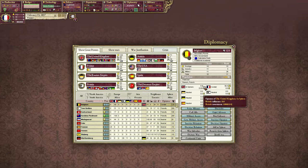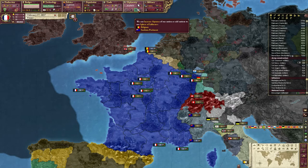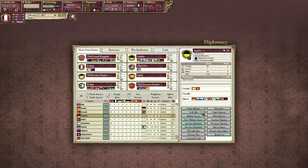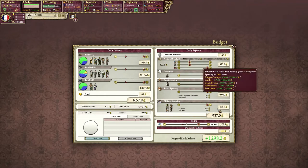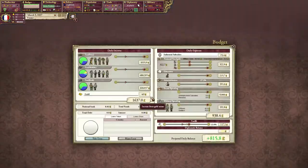Britain. Alliance from Switzerland. Belgium — I can do things, but I'm not going to do anything right now. Sardinia — I want to add to sphere. Madagascar's fine. Switzerland's fine. Austria — I guess we can increase relations. Everything's all good. I am making a hell of a profit so I'm going to lower my tariffs to let my industry thrive a little bit more.